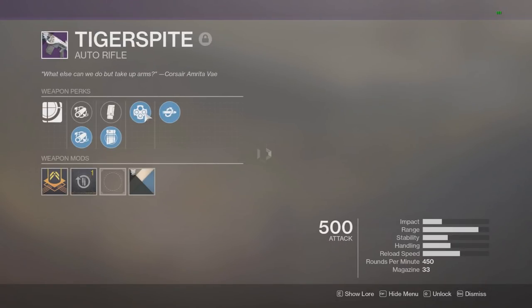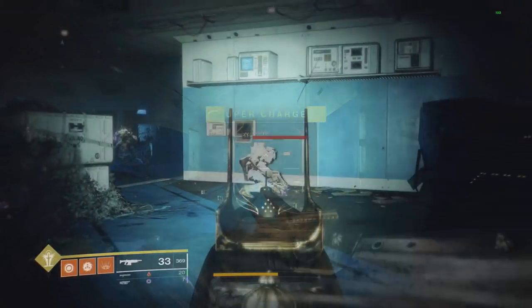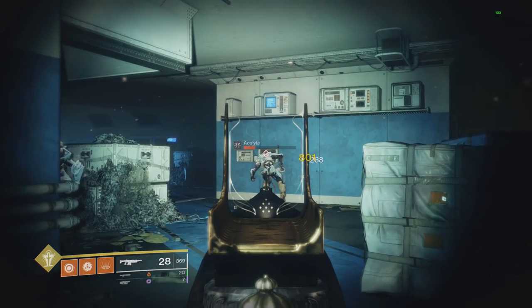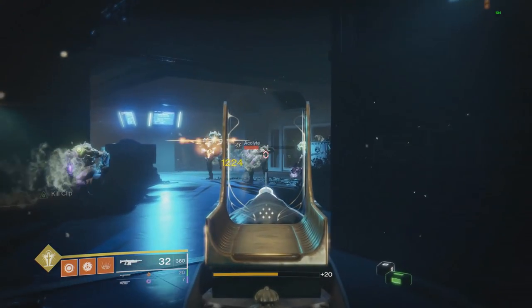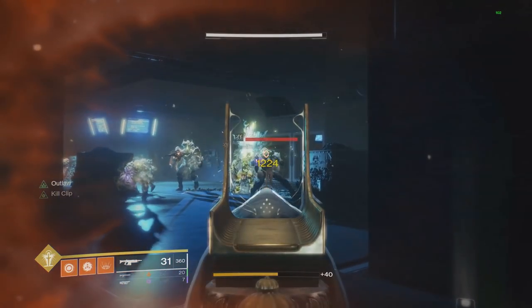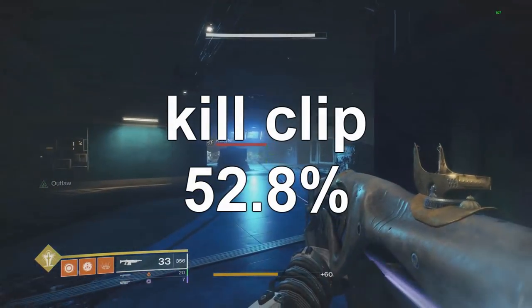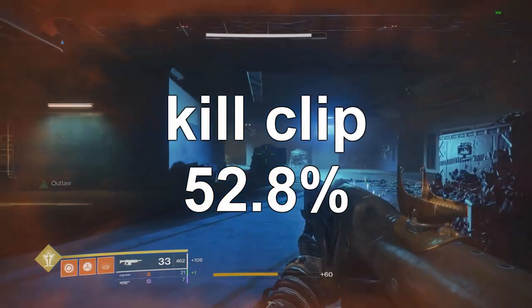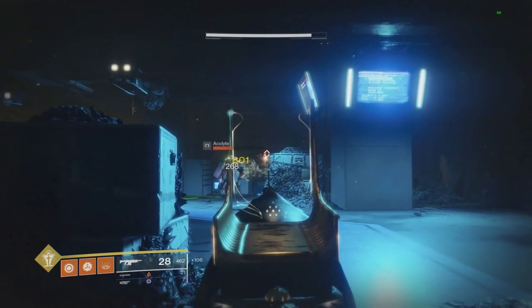Moving on to the next perk, Kill Clip: after getting a kill and reloading, it grants you increased damage for a short period of time. Without Kill Clip I hit 801. Now with Kill Clip, after getting the kill and reloading, I hit 1224, which is 52.8% on the dot. So Kill Clip is a little bit above 50% — generally around 50% is Kill Clip.